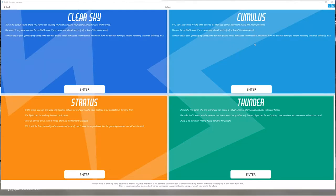Cumulus is a very easy world — it's the ideal place to fly when you cannot play more than a few hours per week. Stratus is the world where you can only play with survival options on, and you need a clear strategy to be profitable in the long term. Flights can be made by humans or AI pilots. Thunder is where the real game is — the only world where you can create a virtual airline to share assets and jobs with friends. In Thunder, only human players can fly; AI pilots, crew members, and mechanics will work as usual but cannot pilot the plane.